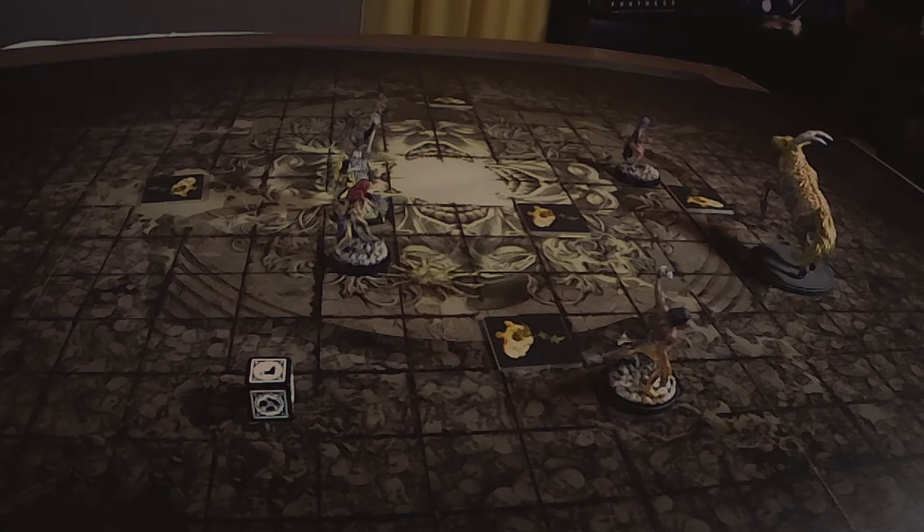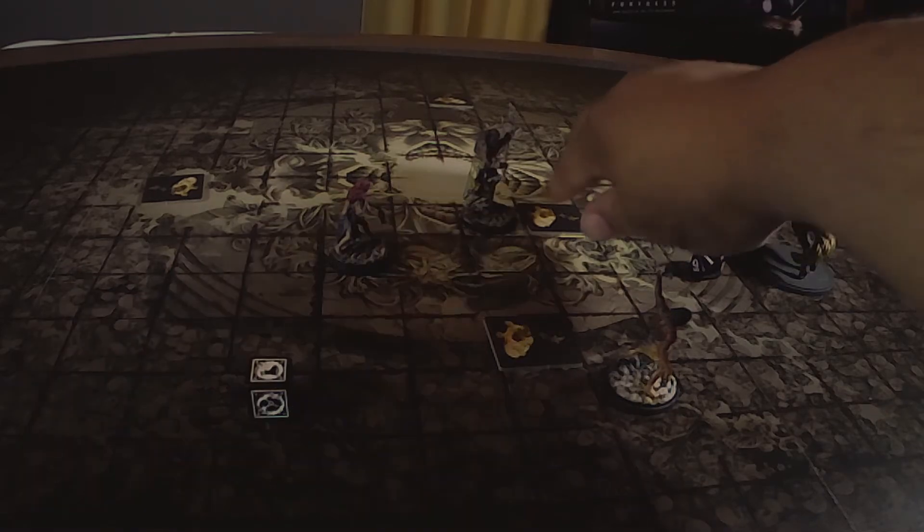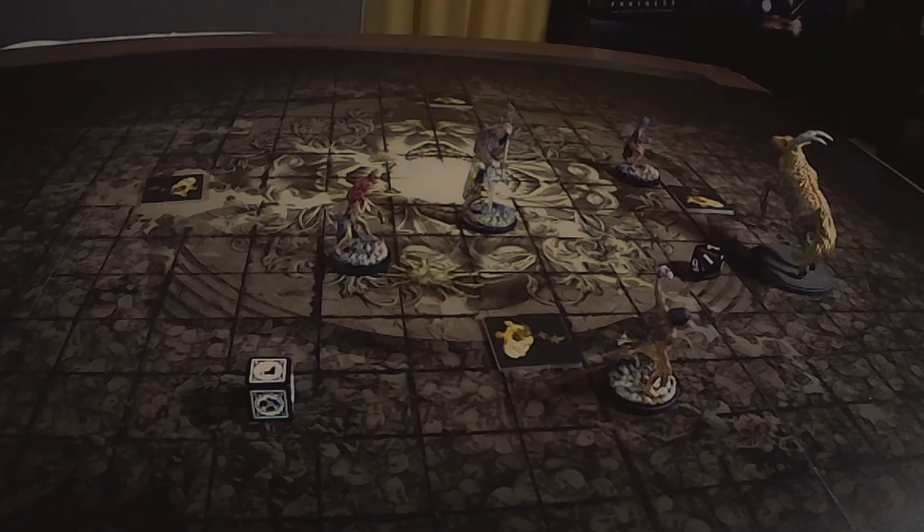Dozer is one too many spaces away to reach the monster, so he interacts with an Acanthus plant terrain. Rolling d10 — he gets a seven: find something tasty and consume it, gain plus one survival, archive the terrain. But Dozer is already at max survival so it's wasted. That's everybody's turn, moving back to the monster.